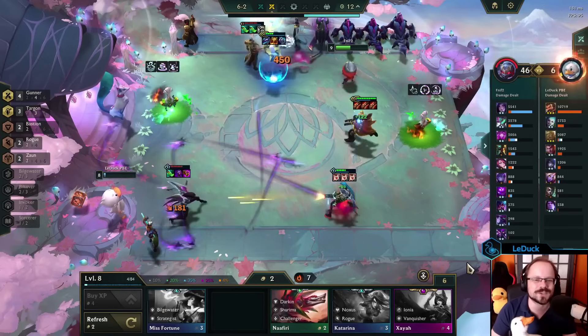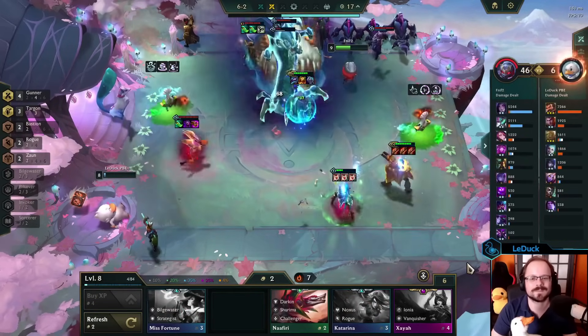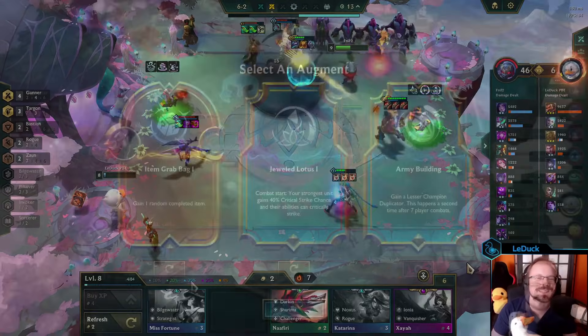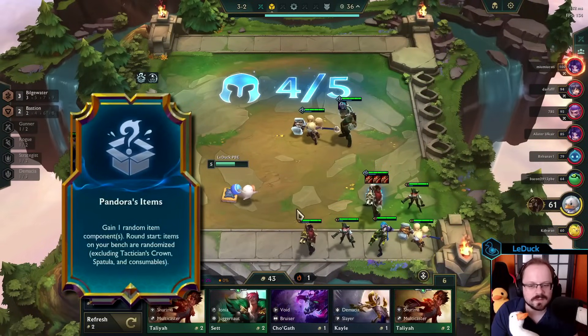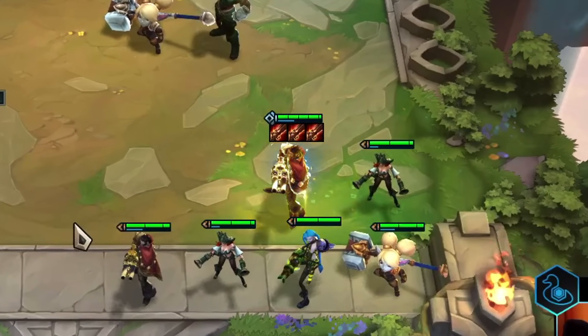You could make the argument that it only works because of RFC stacking and that might be true, but I will definitely continue to play this because this comp is simply too much fun. The core setup is very simple. You open with the Twisted Fate Legend for the Pandora's Items Augment, roll all of your components into bows, so you can build 3 Rapid Fire Cannons on Graves.